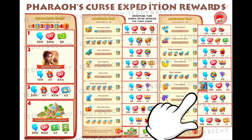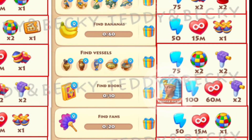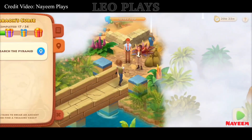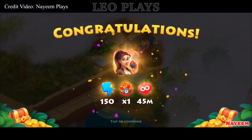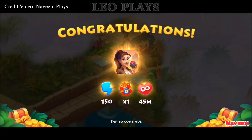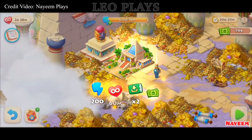Also note, you have a chance to get another profile picture in the Adventure Time quest right here. Here are a few highlight scenes in the expedition, such as the new profile picture. And this is the final upgradeable decoration.